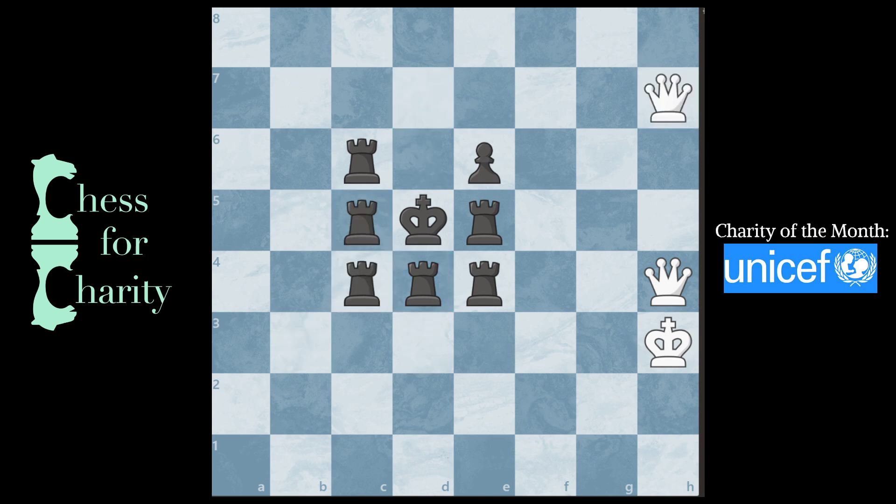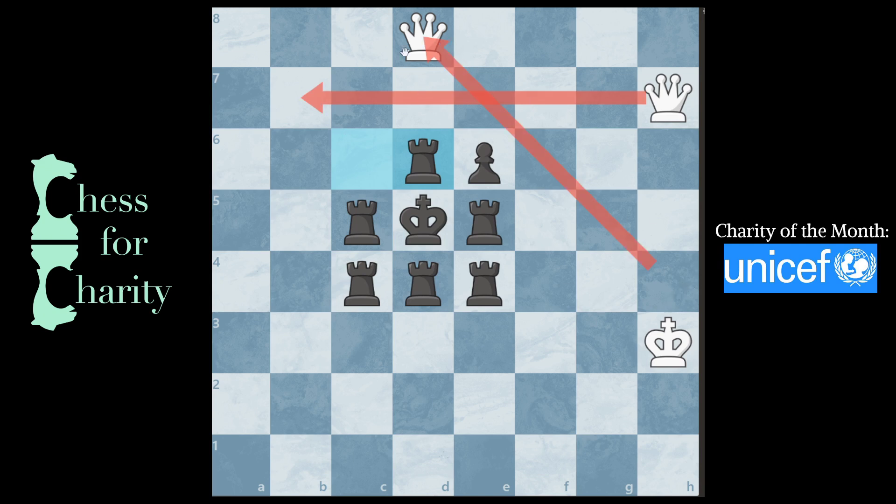In this position, we ruled out Queen D7 because you can't get both queens involved. So that leads us to Queen D8. And why is this different? Well, this check is more flexible because after the rook blocks — which is the only legal move — now the second queen can get in the action. You have this pattern happening where you have diagonal movement and then straight line movement along the rank.